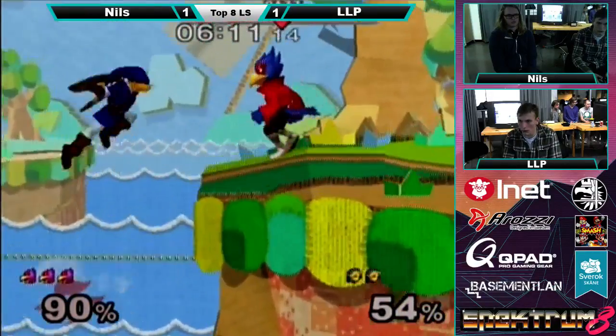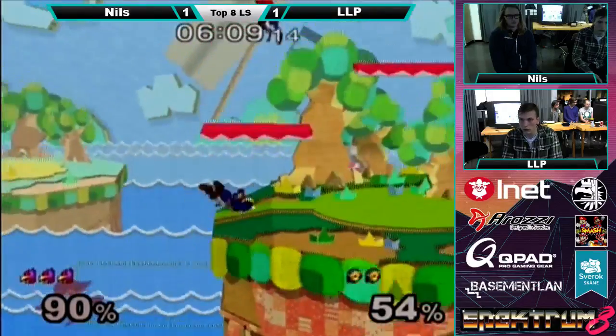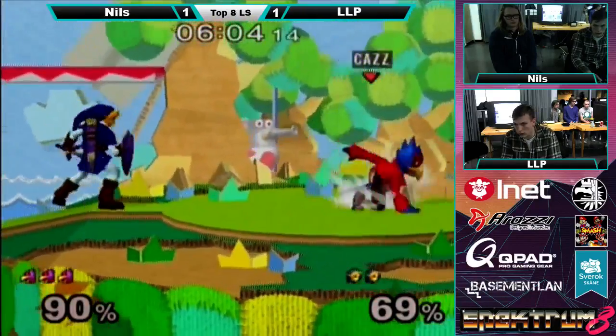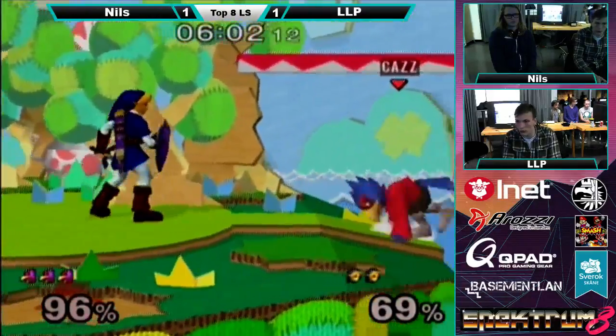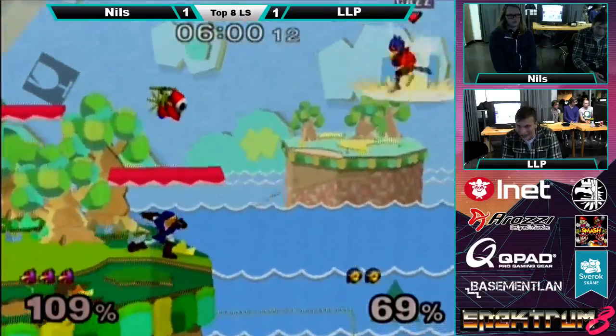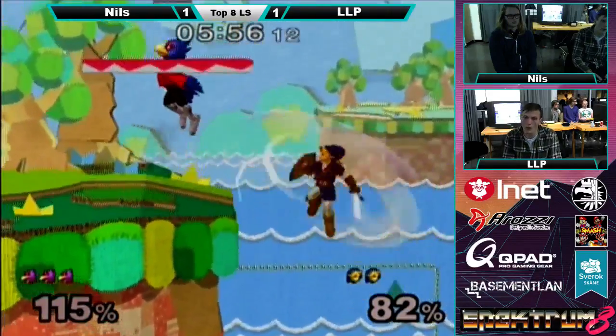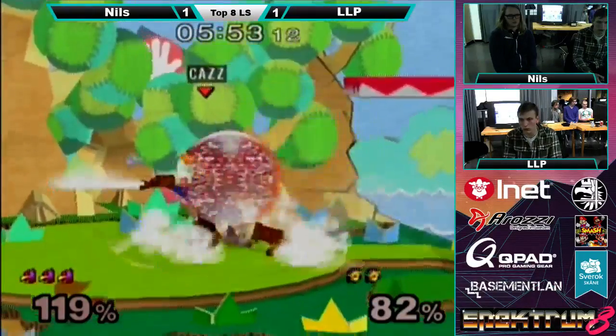It was a really good chain of hitboxes for Falco at least — interrupting everything Link was doing. Almost like laser pressure without lasers. Nice neutral air. I like how tricky you can be with Link's chain as a recovery. Yeah, since it's even faster than Samus you have a lot more utility with it.